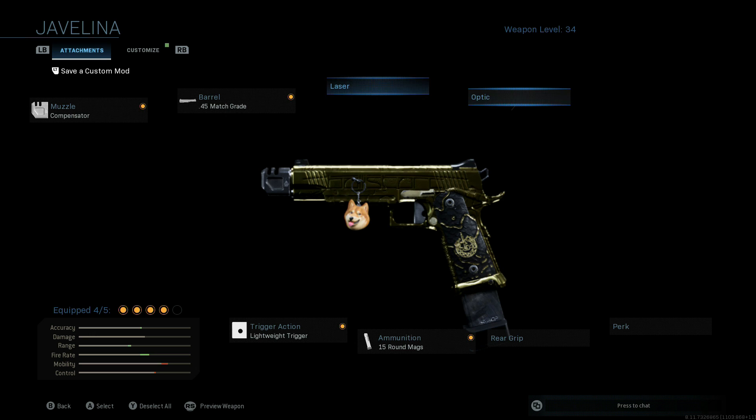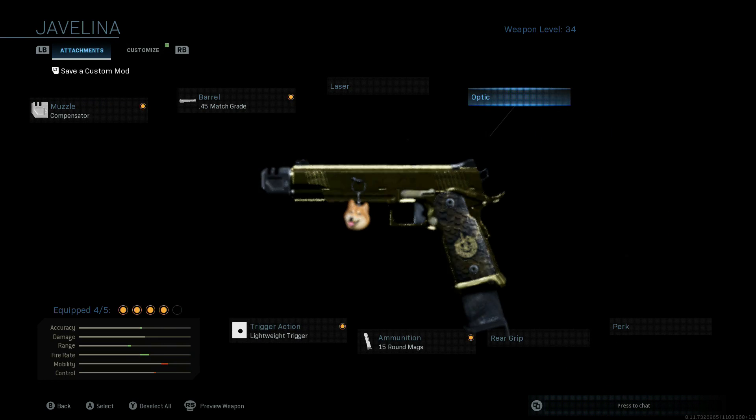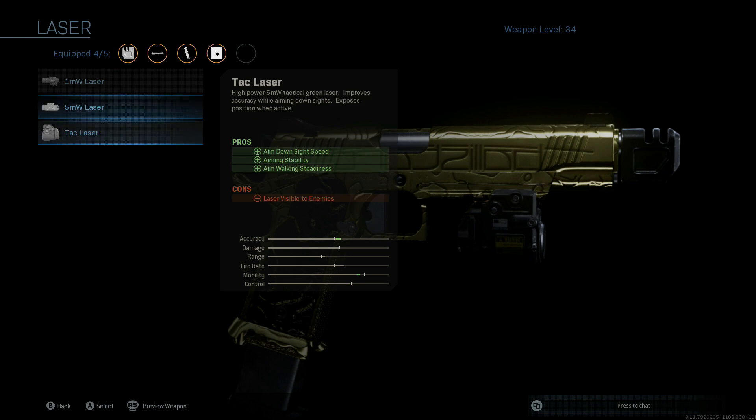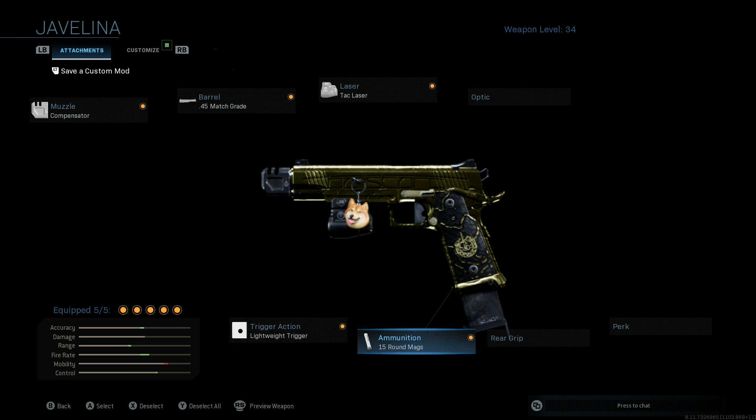Finally, we're going to throw a laser on there. The 1911 is one of the few guns where I can actually see an advantage using an optic, but I still prefer to have the tac laser on there for that slight ADS balance — adding a little bit of speed to our ADS time that we lose with the ammunition and barrel attachments. Just play around with that and see which one you like better, but this right here is the best setup I've found for this gun.